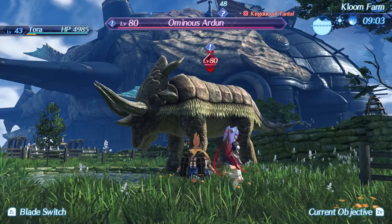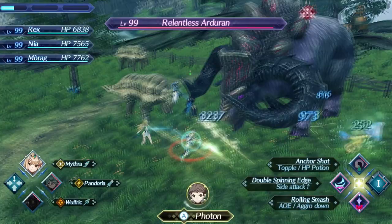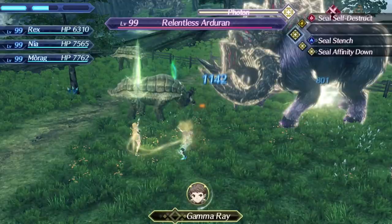At level 99, the ominous Ardun becomes the unique monster, the Relentless Arduran. This monster drops 3 different legendary chips and serves as the best monster for farming legendary cores, as you likely already know. Hopefully this video helps you in your quest to bring the Ardun to its fullest potential. If you have any questions, leave them in the comments below and I'll do my best to lend a helping hand. Thank you so much for watching and I'll catch you all next time!